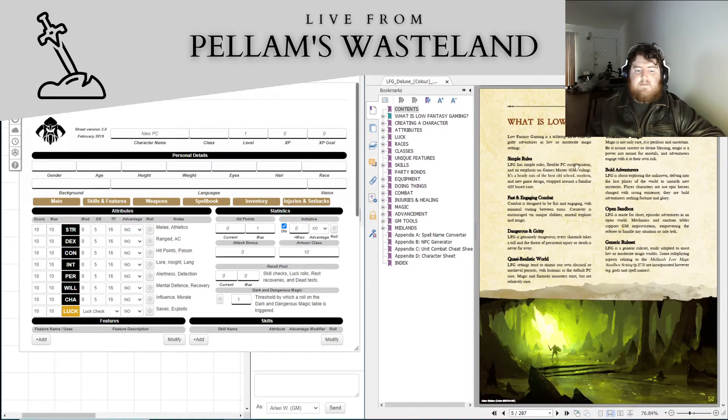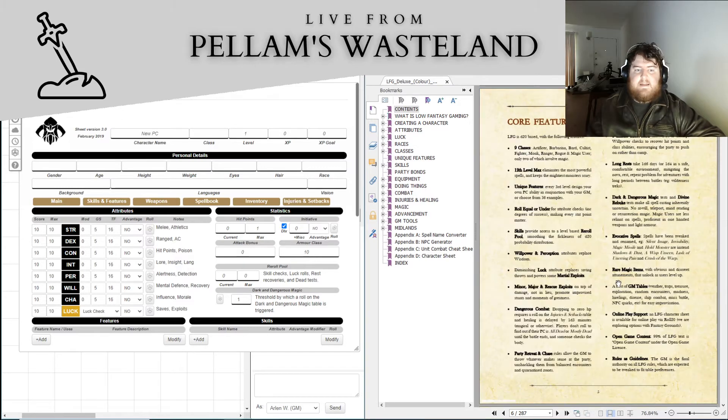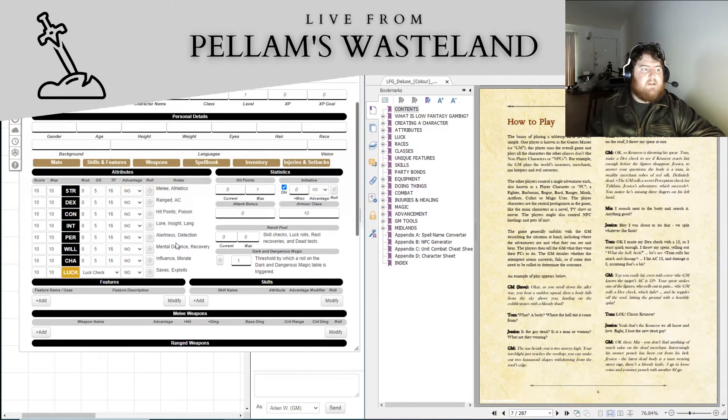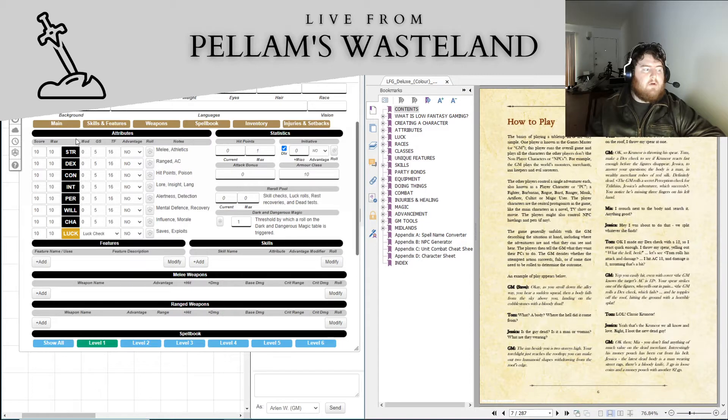So what is Low Fantasy Gaming? It's got a lot of stuff about how the game works. The two big core rules are: roll under or equal to your attribute in order to succeed at an attribute check, and skills work almost the same way. Skills give you a plus one to the attribute and allow you to use your reroll pool on those skill rolls, so your odds are a little better and you can force the issue with the reroll pool.